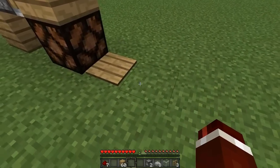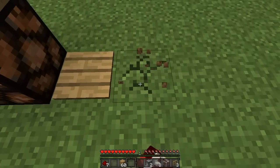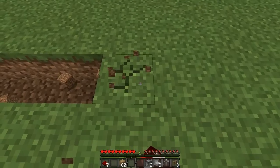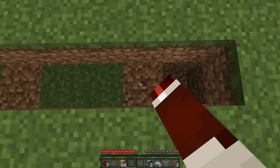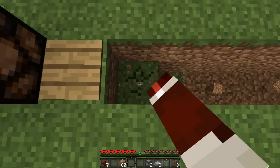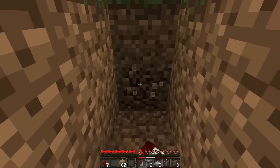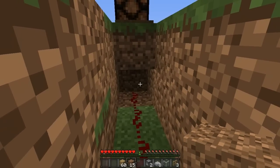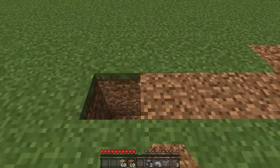Now come down to the bottom here. In front of this pressure plate direction — one, two, three, four, five, and six — we are going to dig that down one more layer: one, two, three, four, five, and six. Then we want to dig out the block under the block the pressure plate is on, and place our seven remaining redstone dust on the bottom. We can come back up to the top and cover all of this up so you don't need to see it.